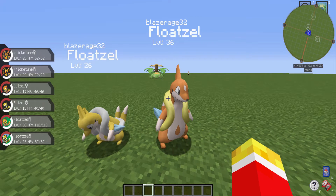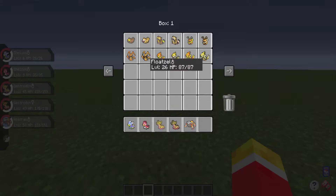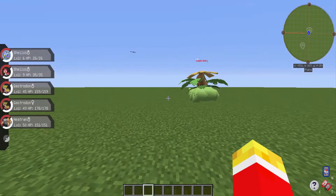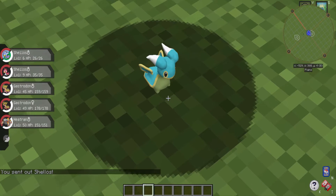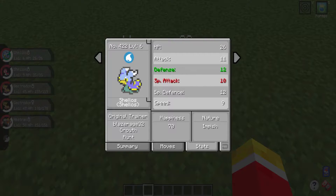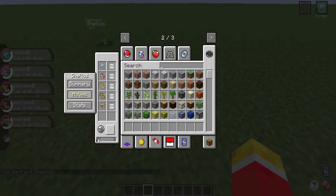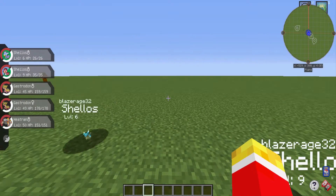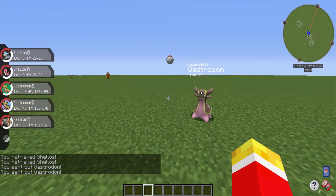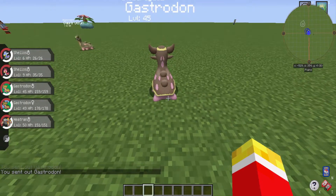Next is Shellos. I really love these models — it's small though, looks like it spawned as a tiny one. And I think I got two tiny Shelloses, I don't know if I'm lucky or not. Here's Shellos's evolution, Gastrodon. There's normal and there's shiny. They look really cool, but again they don't change much when they become a shiny — though that's Pokemon's fault, not Pixelmon's.